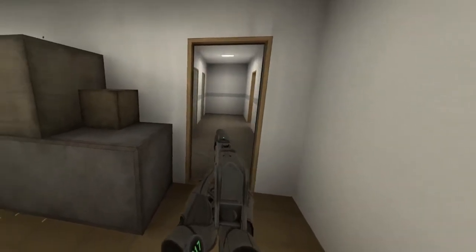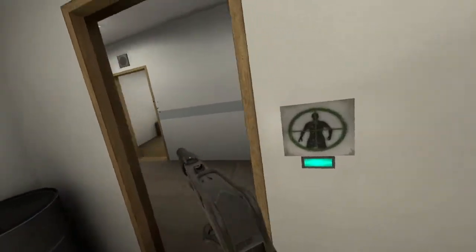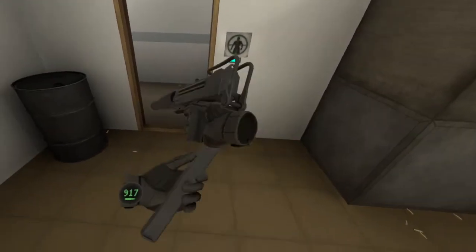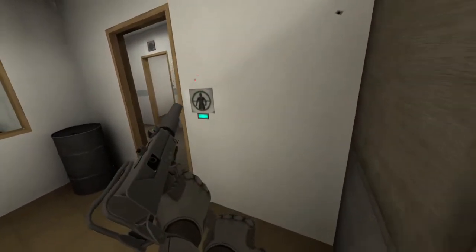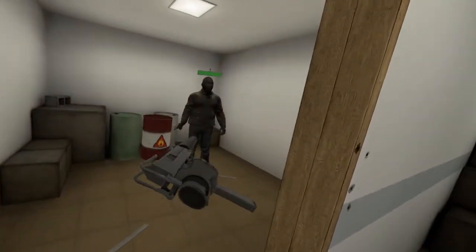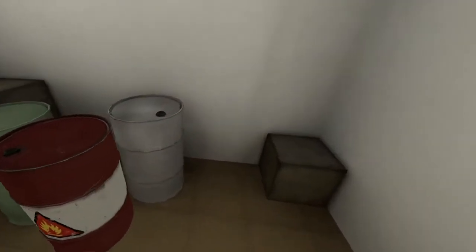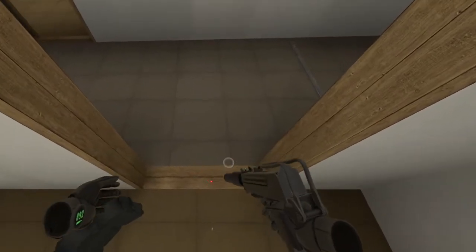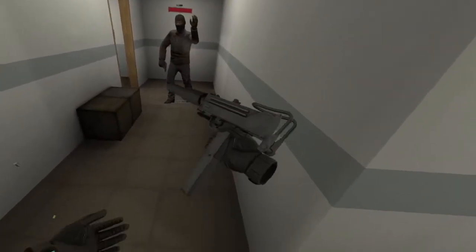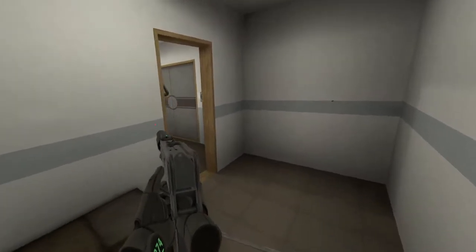We can double-hand this MAC-10. The rate of fire is just crazy. Is there somebody behind me too? I'm guessing yes. Man, it's nice hearing those casings drop — look at them all down there. The guy's rolling around. This is eminently controllable, which is a little surprising.